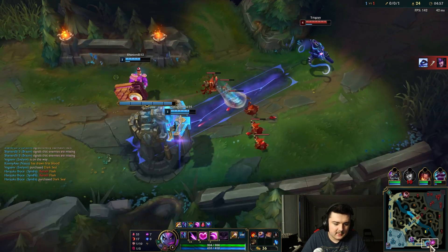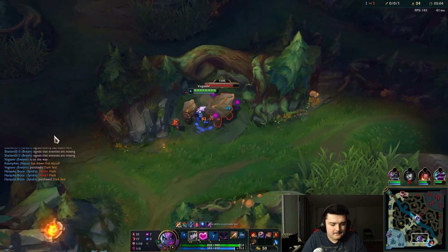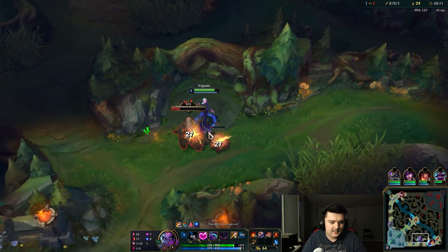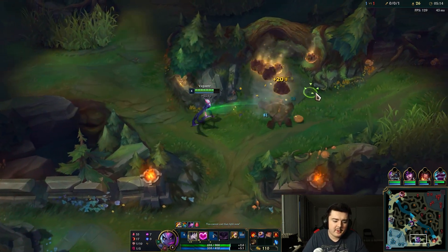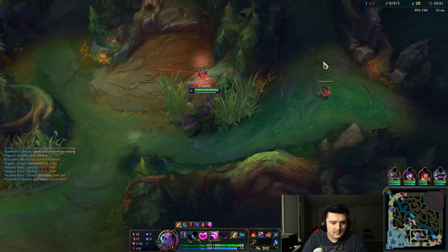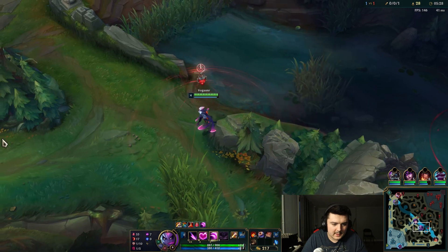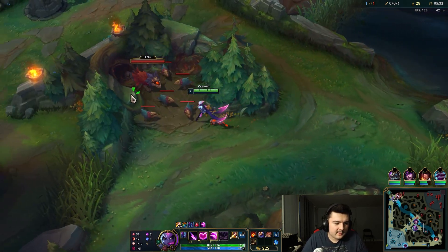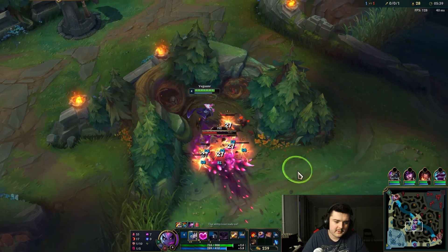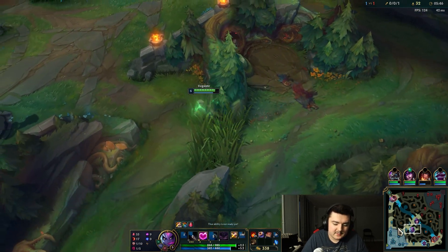Our mid laner just died unfortunately. We might be able to gank bot lane - we just see Vel'Koz, we don't know where Lucian is. I kind of want to hang on to my smite to contest Dragon because we don't know where bot lane is, and I think Fiddlesticks is in the bottom river. I'm going to use my sweeper to check for vision. He's not on Dragon - he did take the scuttle, but we don't have to worry about that. Evelynn is good at taking Dragons solo and she takes them down fairly quickly.